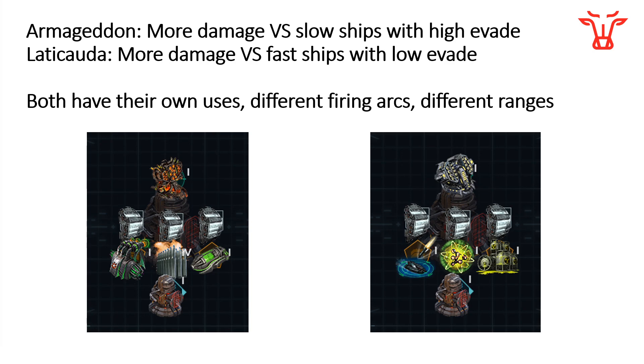If you don't care about the math and you want to skip right to the results, I'll give it to you right now. The Armageddon is better and does more damage against ships that are fairly slow or stationary, or ones that have extremely high evade — we're talking 90% plus numbers. The Latakuta turret definitely does more damage versus fast ships, or ships with low evade in general, or even just a standard evade.